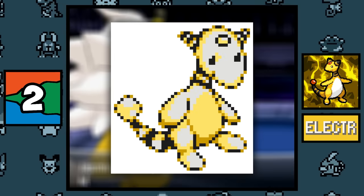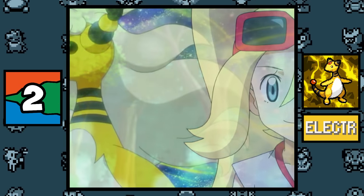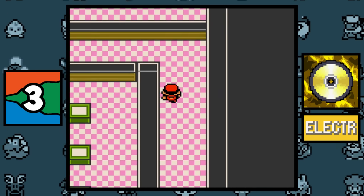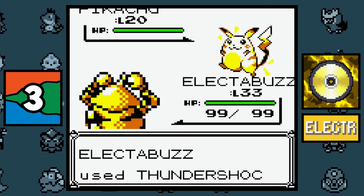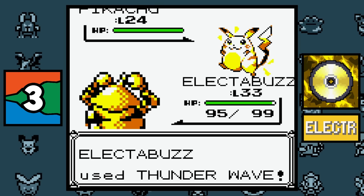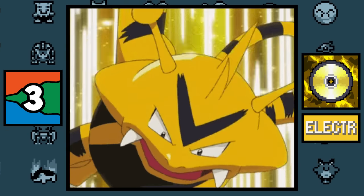The reason why the Electric type Pokémon Ampharos becomes a Dragon type when it Mega Evolves is because originally it was meant to be an Electric/Dragon type Pokémon. In the original games, every Electric type move started with the word 'Thunder' — Thundershock, Thunderbolt, Thunder, Thunder Punch, and Thunder Wave.